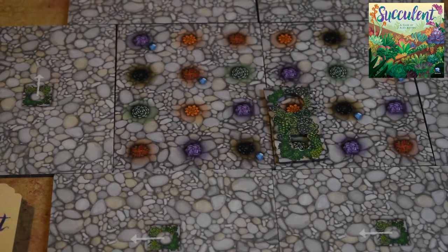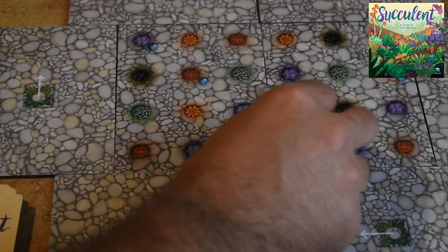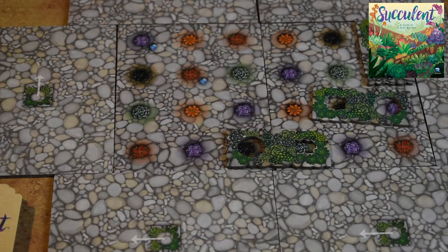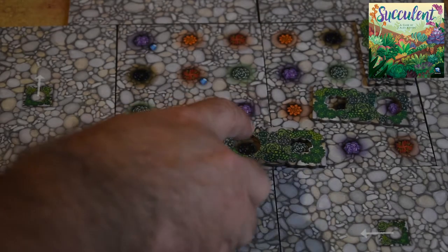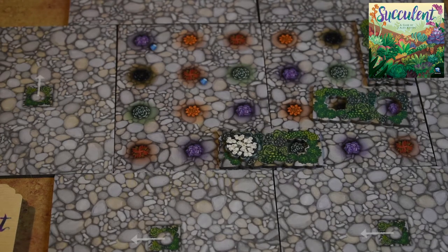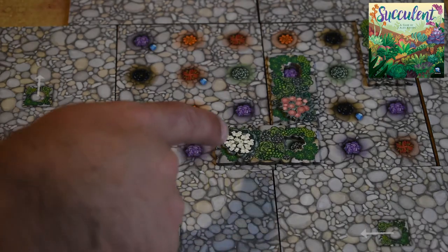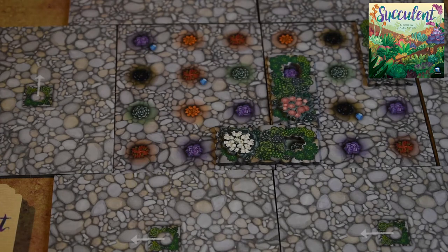On your turn, if you cover the last droplet on a garden plot, that player then flips over a new tile. Your flower tile goes in the little round hole in the garden to mark that you were on that space. All players gain a small droplet for each of their flowers adjacent to the new flower bed. So if the pink player had a flower adjacent to where white placed, the pink player gets one small water droplet added to their inventory.